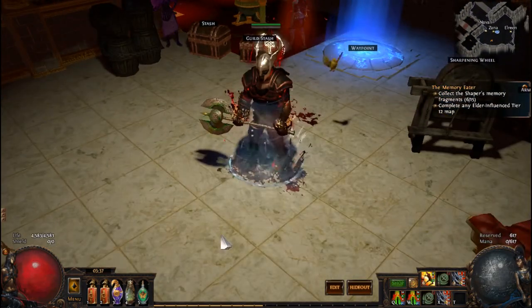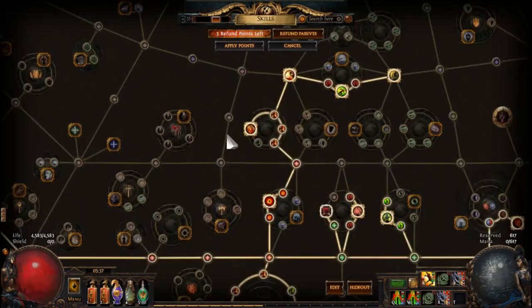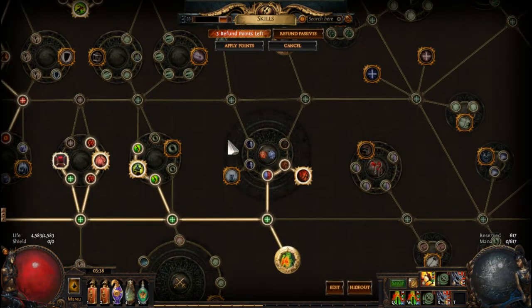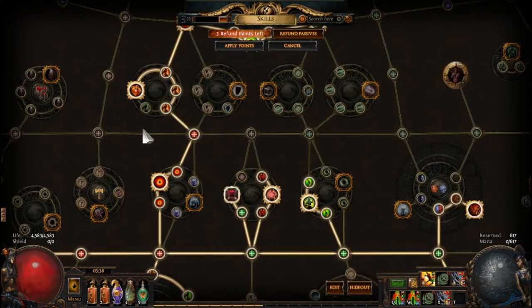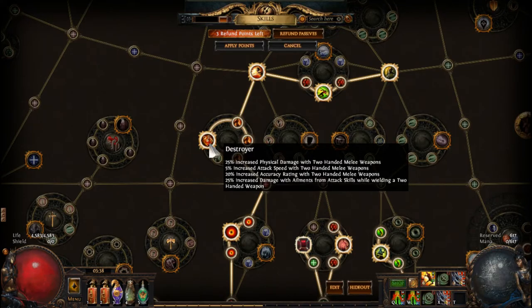I'm still low on life because there are a lot of life nodes on the tree I could still pick up. Right now I went and got this jewel socket - like I said in the last video, ideally you come from the top, but I'm using it as a placeholder until I can respec. It gives 25% extra physical damage with two-handed axes and some more attack speed.